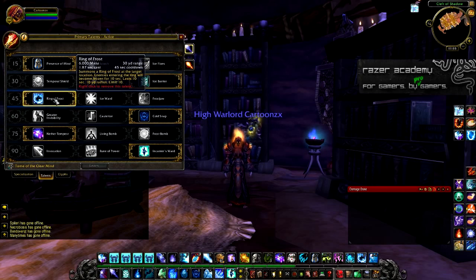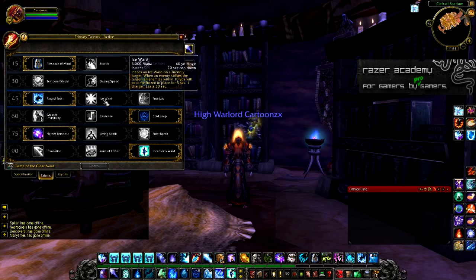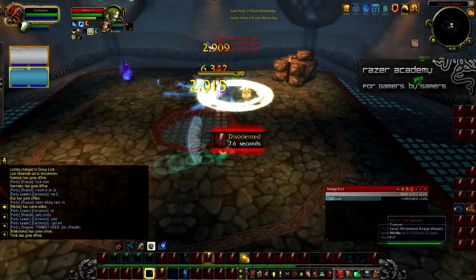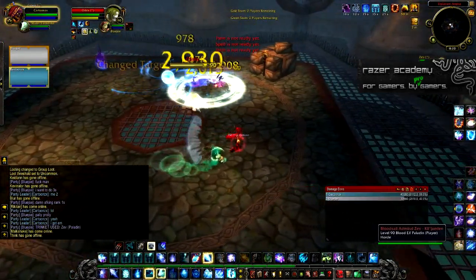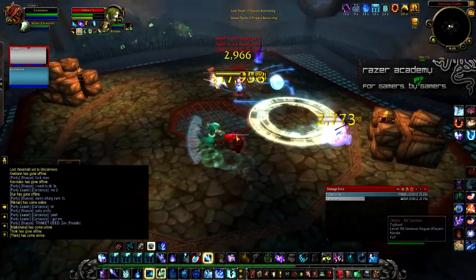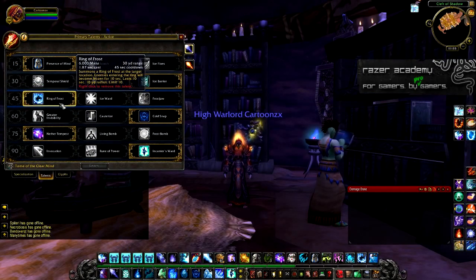For level 45, take Ring of Frost instead of Ice Ward or Frostjaw. Frostjaw can be used sometimes as Fire, but it's really not used as Frost. I really don't recommend Ice Ward at all for PvP in any situation. Ring of Frost is only a 45-second cooldown, and you can combine it with Presence of Mind to land a lot of CC on multiple targets.